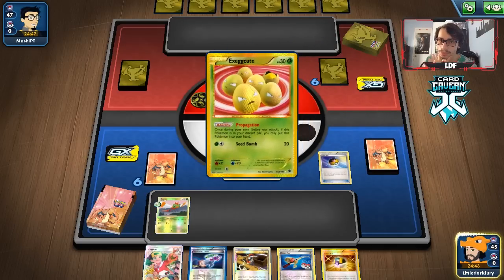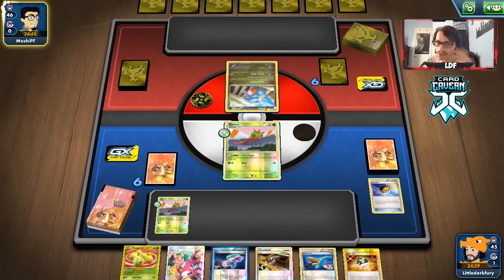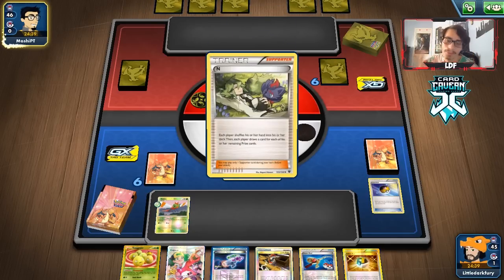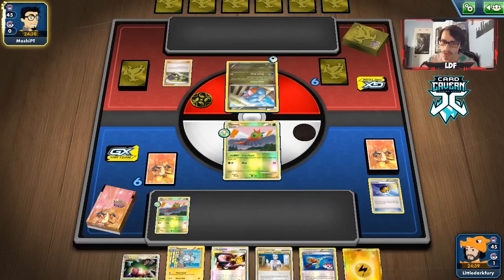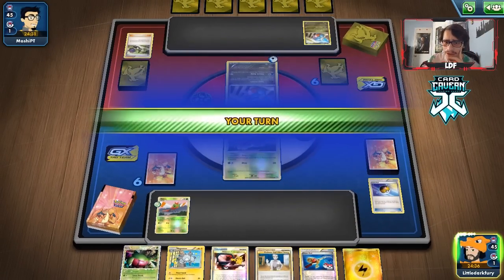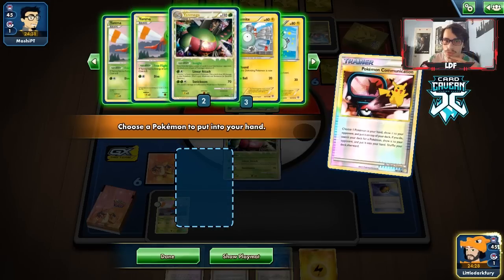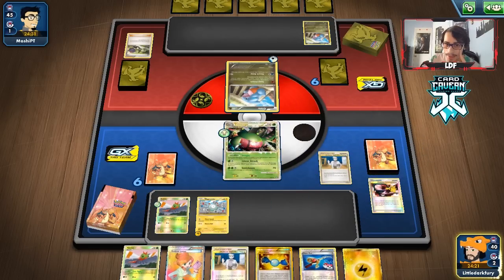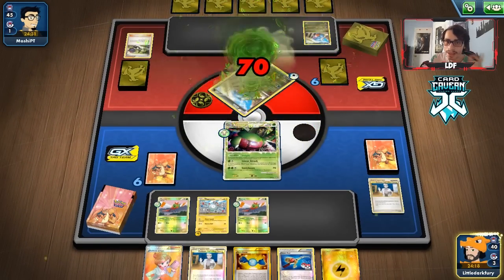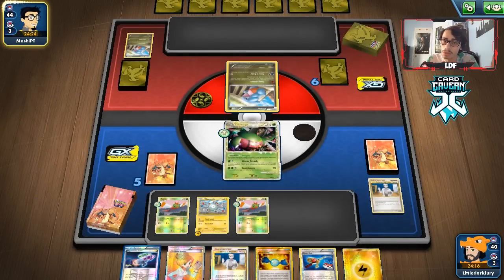I'm going to level ball for Exeggcute — actually I shouldn't have done that. Let's just pass; I didn't mean to. I was going to use Ultra Ball for Yen Mega but I don't want to grab it here because my opponent is likely to have N. They do have N, which is frustrating. They have five cards in hand which is easy to play around. We get a knockout on their Gible. We draw from Professor Oak's New Theory and get a Yen Mega — nice. We have Rare Candy so we can get Magnezone next turn.